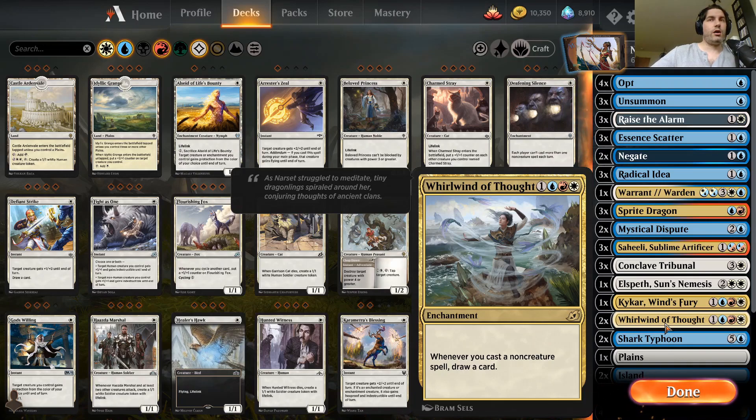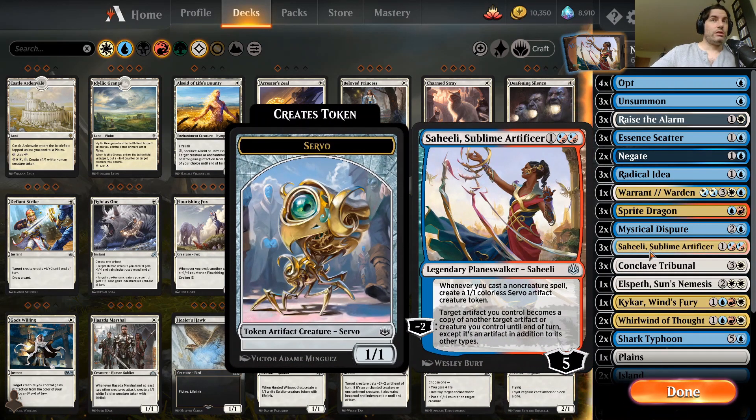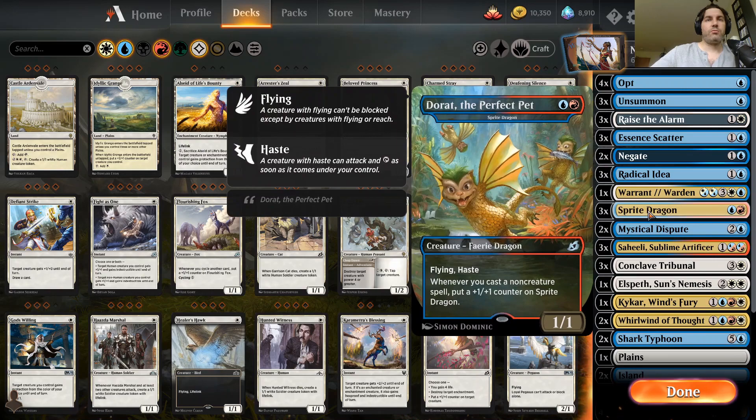Whirlwind of Thoughts helps fuel us when we're playing non-creature spells — drawing cards turns everything into a cantrip. Kacker gets us spirits we can sacrifice to make mana, which helps us go further. Shahili is great when casting non-creature spells since we're making servos. That's really the heart of it. The only creature we're actually running is Sprite Dragon, because every time we play a non-creature spell it gets bigger.